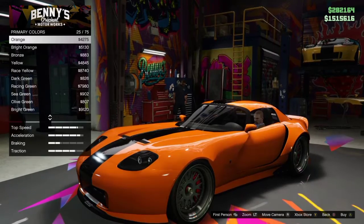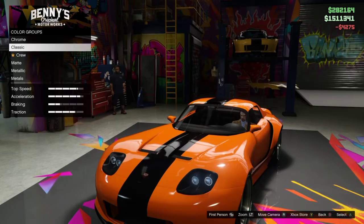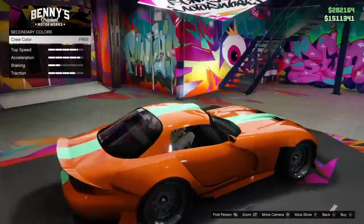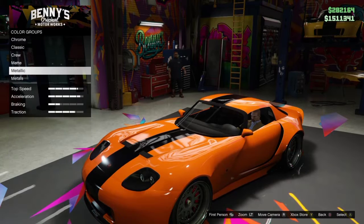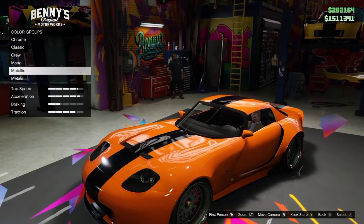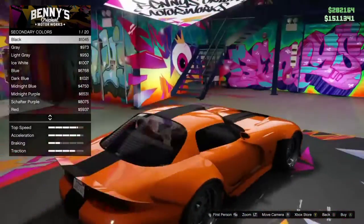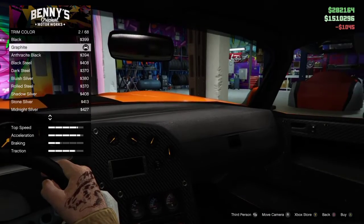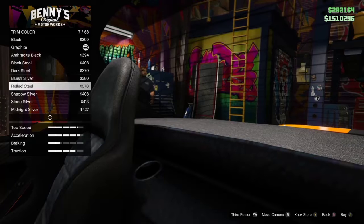This is based off the Dodge Viper, particularly the early 2000s to 90s version of the Dodge Viper. Obviously this car is in story mode as well — this is an OG car. The Benny's version isn't in story mode but the car itself originates from story. It's also been in a lot of Grand Theft Auto games such as GTA 4, and I think it's even in one of the portable titles like Vice City Stories or San Andreas Stories.